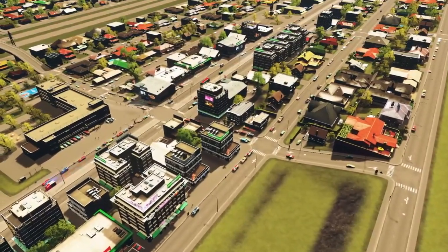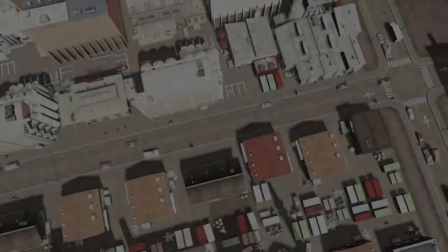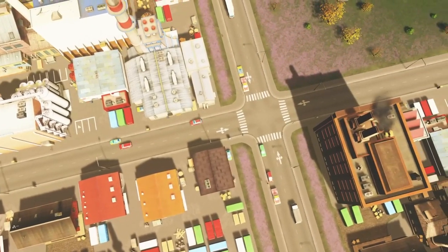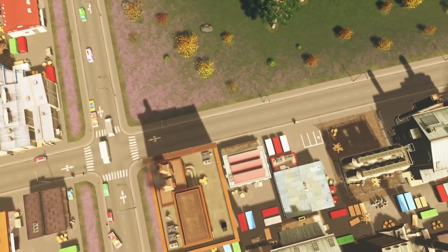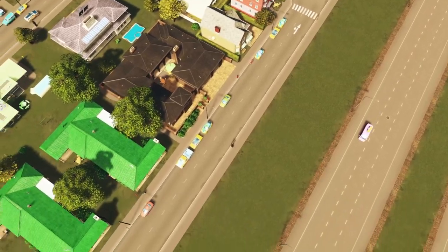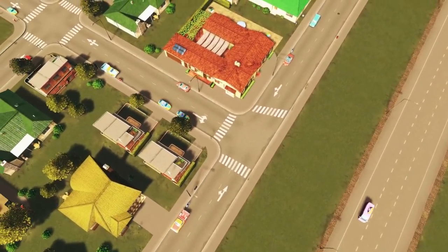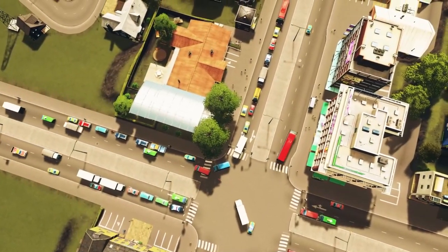Welcome back to Cities: Skylines! In the town of Springwood 2.0, we're building on the base game map Foggy Hills. We're doing a grid-based American city loosely inspired by San Francisco - it's a hilly map so a hilly city made sense. Last episode was the first episode where we didn't really focus on a particular milestone; we focused on growing the city to the milestone called Big City.